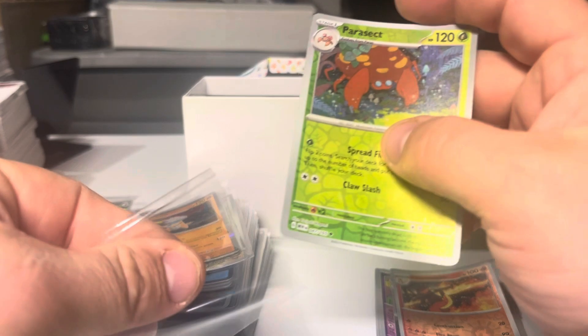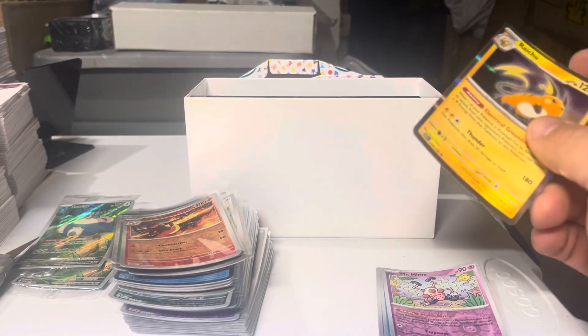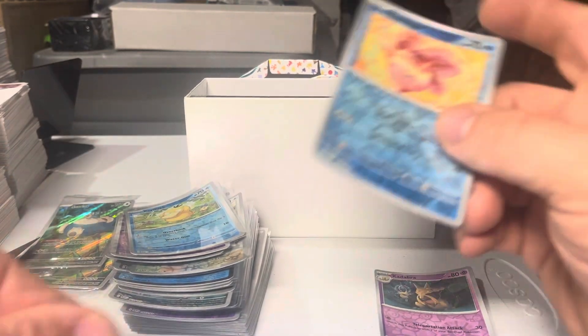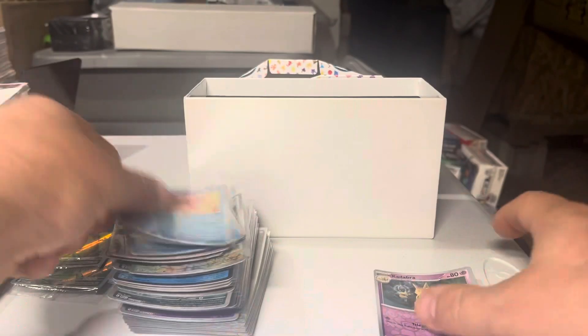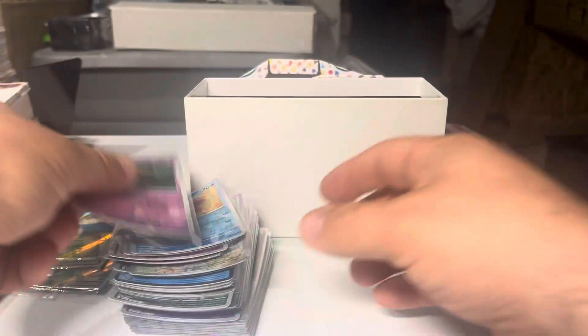Parasect. Oh, another Charmeleon - those are cool. The Raichu. The Mr. Mime is pretty sweet - the Mr. Mime standard holo is about $0.10 or $0.12, so we'll see how that one does. Psyduck, a Goldeen, and a Kadabra - it's pretty nifty. And we have quite the stack of cards there that now I have to deal with.